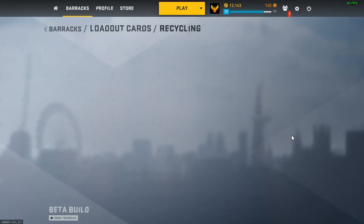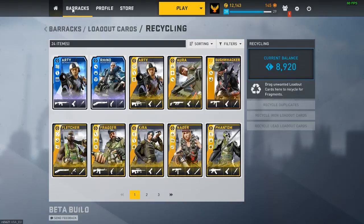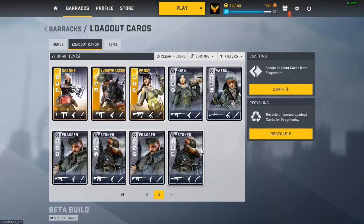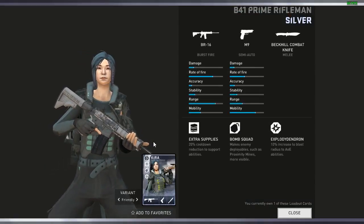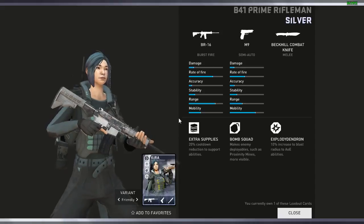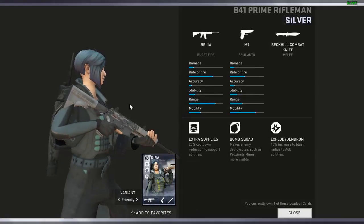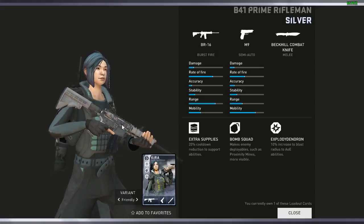Let me just recycle these leads because they're gonna annoy me. So let's start with silvers. I have this BR16 for Kira — I really don't want to recycle this because this is like the best BR16 loadout you can get for Kira. It's in silver right now; I'm working on getting it in gold, but I have a special edition Kira and a gold Kira so I'll just stick with silver.